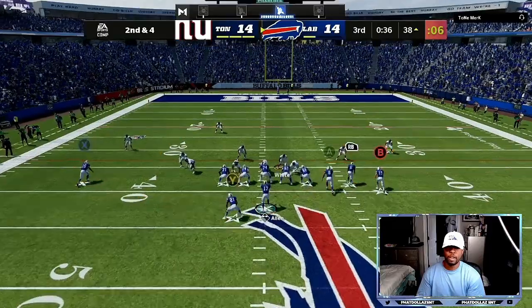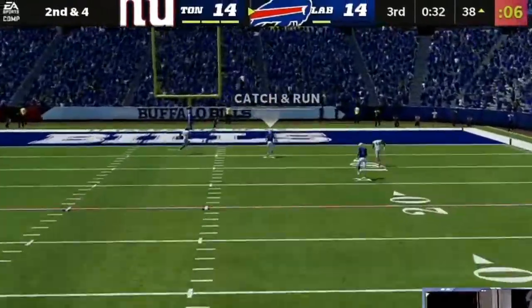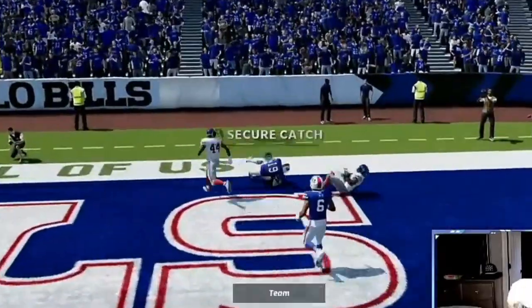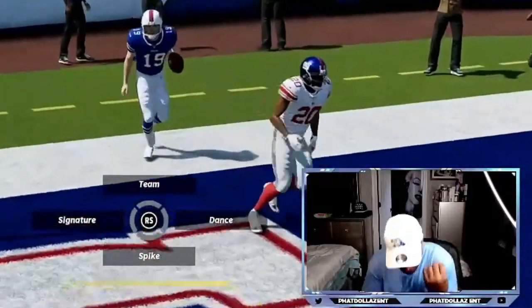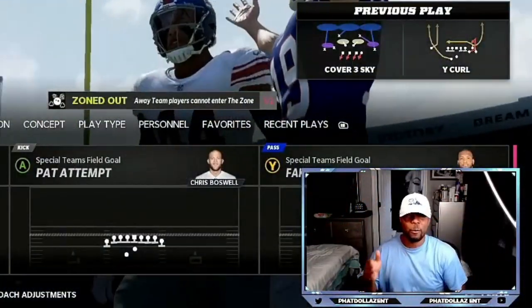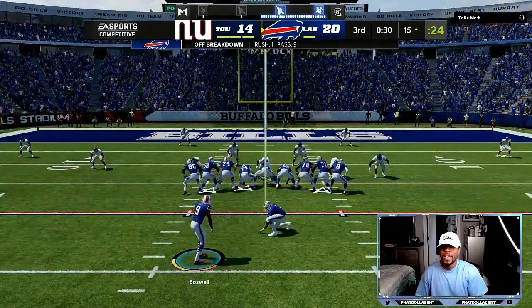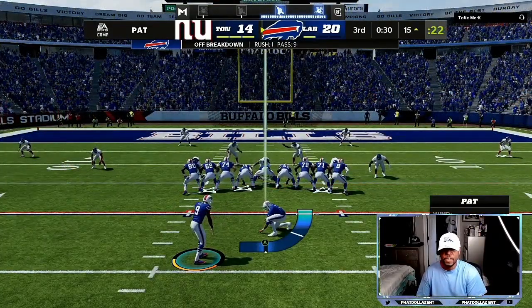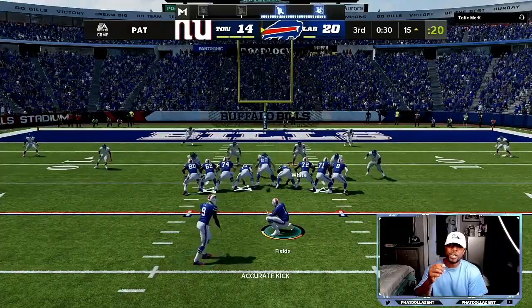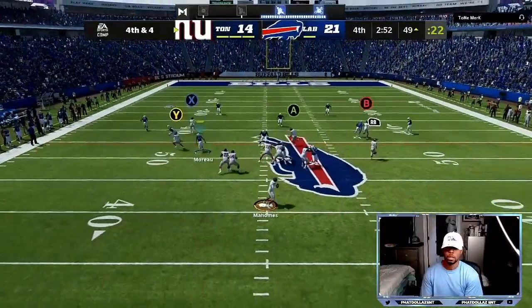We stay in the pocket — he's wide open, good throw, possession catch for the Tuddy. Cover three beater on both sides, to the left and to the right. Cover four beater too, and when he plays soft defense we can run the ball and get the pancakes. This is the best offense — Carolina gun bunch.